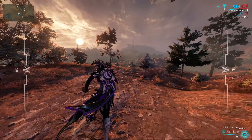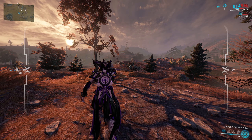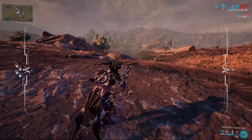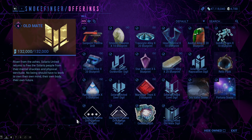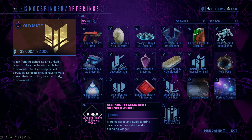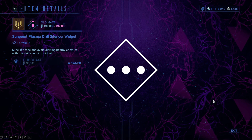Each cutter or drill varies in stability, speed of mining, and radar range of nearby veins. The stability of the normal and focused No-Sum Cutter is bad, but the Advanced No-Sum Cutter and the Sunpoint Drill are super stable. I really recommend getting the Sunpoint Drill straight away because it is the best in all regards and you can get it during the first few hours of Warframe. You can also upgrade the Sunpoint Drill with two widgets: one that increases the range you can mine at, and a second making you completely silent so enemies won't hear you. You can buy them from Smokefinger for 30,000 standing each.